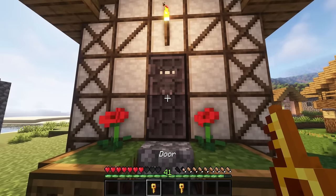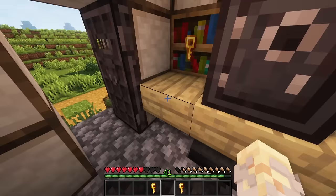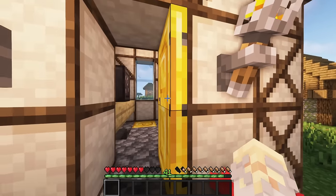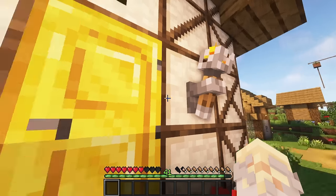Another lockable block are the netherite doors and trapdoors. Firstly accessible to everyone, they can be locked with a key. When powered with redstone, gold doors and trapdoors will disable any interactions with players.